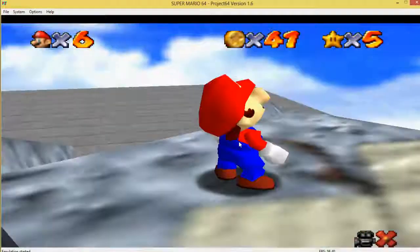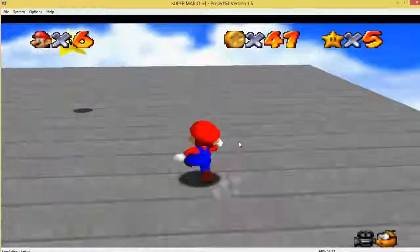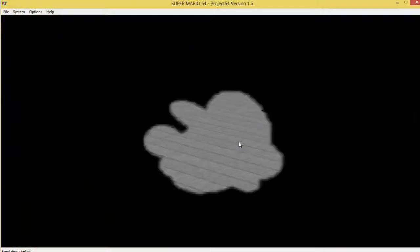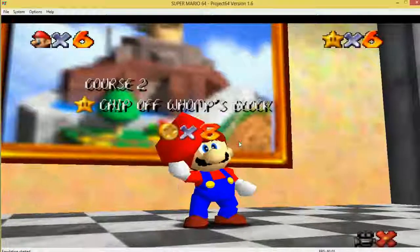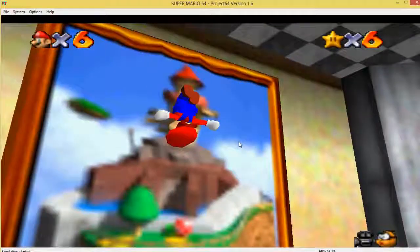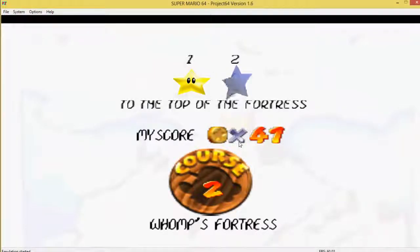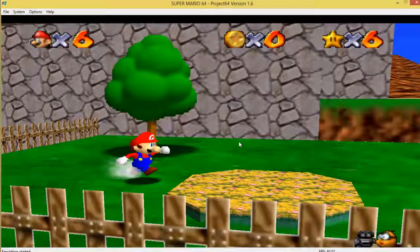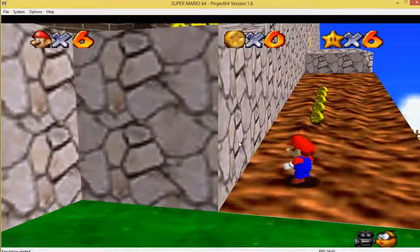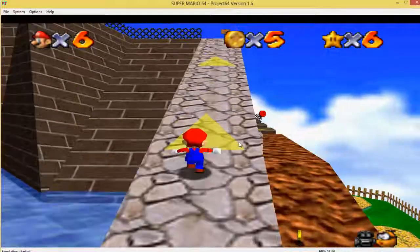I think - it's been a long time - I can mostly remember the Bob-omb Battlefield stars I can get now. Another thing that's going to annoy me is trying to get all the caps, like the vanish cap and metal cap. I only really remember where the wing cap is. I don't remember where the vanish cap or the metal cap are.